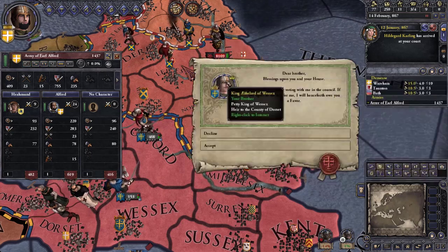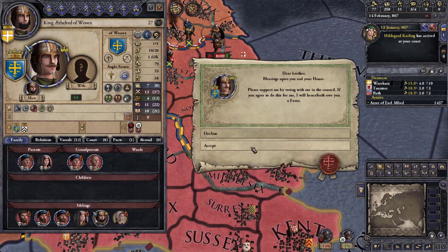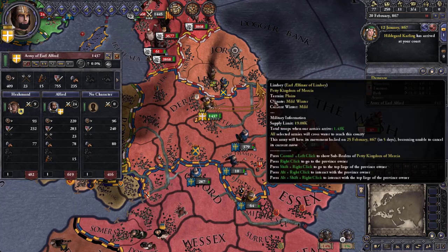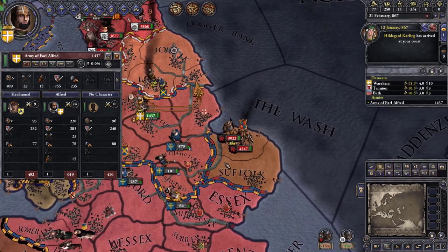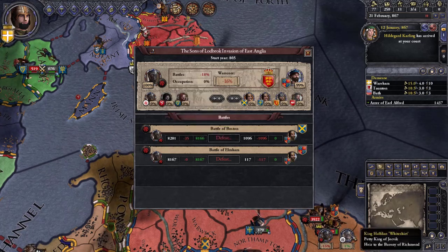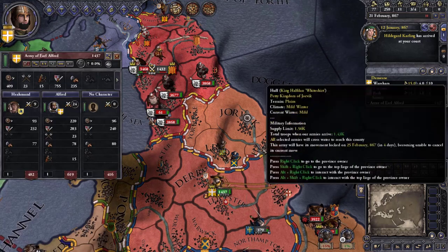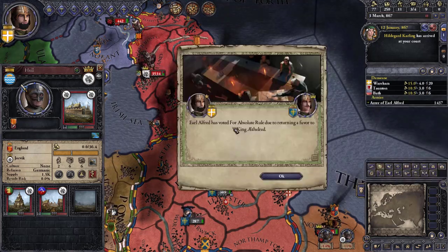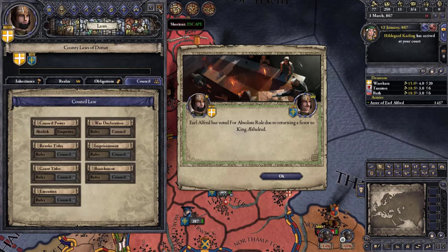A council member wants us to vote with him and he'll owe us a favor. I'm going over to Hull — they're focused on East Anglia since that's their war score. We've got the two sons of Ragnar Lothbrok: King Ivar the Boneless and King Halfdan Whiteshirt, Lord of York. I'll try to besiege Hull without those armies coming down. We voted for absolute rule — I'm not sure what that law means.